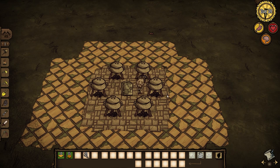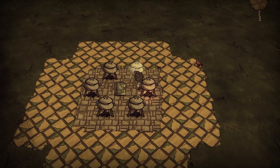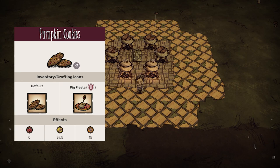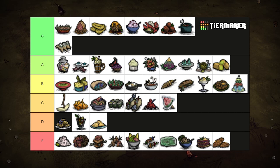Autumn always conjures up images of orange falling leaves, a bitter wind chill, and of course, the overabundance of pumpkin flavored items. With a pumpkin and two honey, Starbucks customers would be hounding for these pumpkin cookies. Unfortunately, they aren't as good as in real life. Restoring 37.5 hunger and 15 sanity, I wouldn't waste a pumpkin on it. Save them for lanterns or scarecrows. F tier.